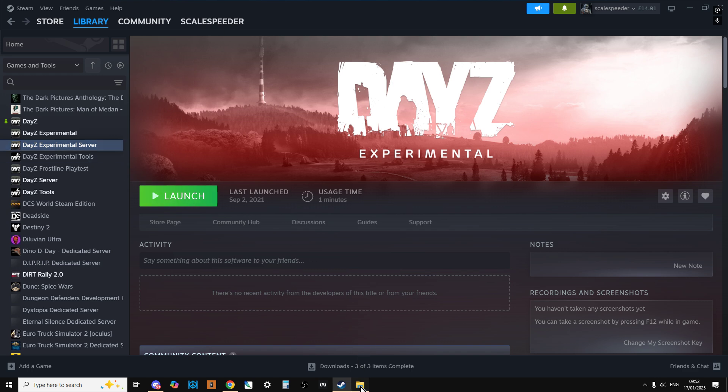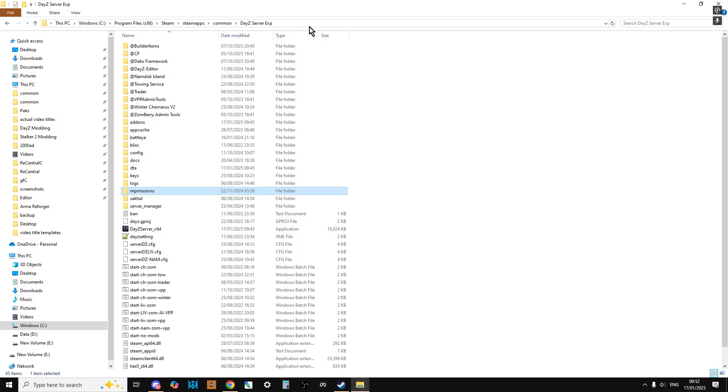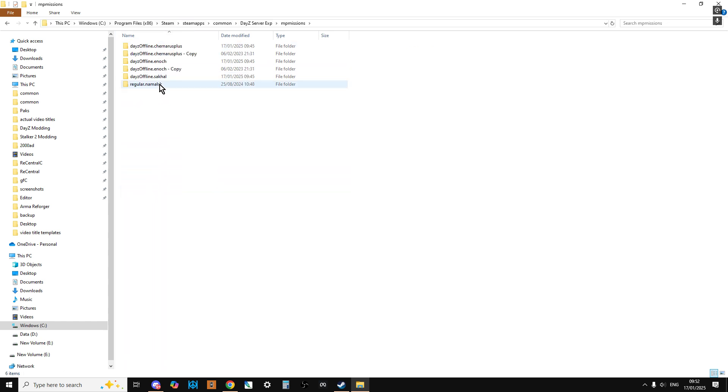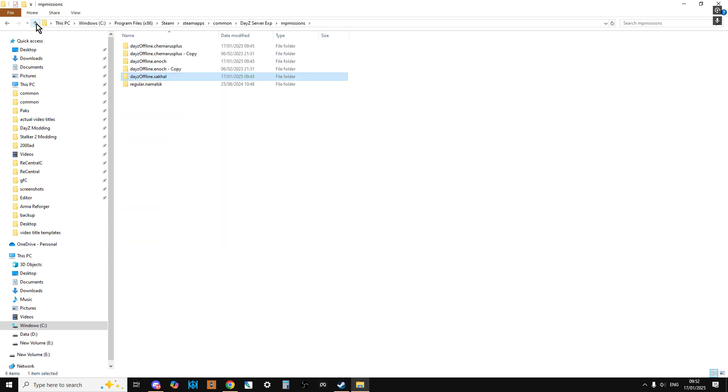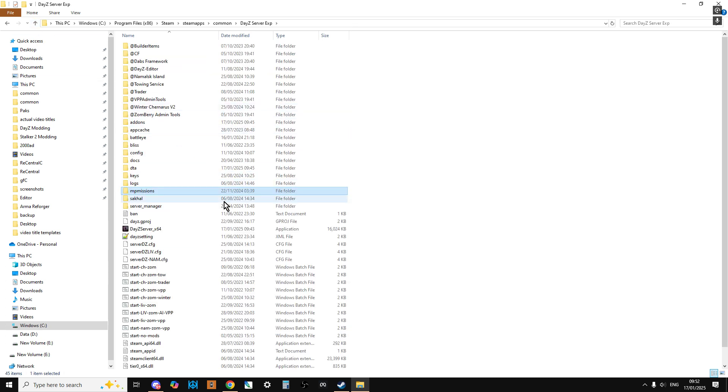When you go to your DayZ Experimental server folder in MP Missions, we now have Sacal, which is fantastic. However, you won't have a start batch file to fire up Sacal, and you won't have a serverDZ.config to start Sacal. So those are the two files we need to create.